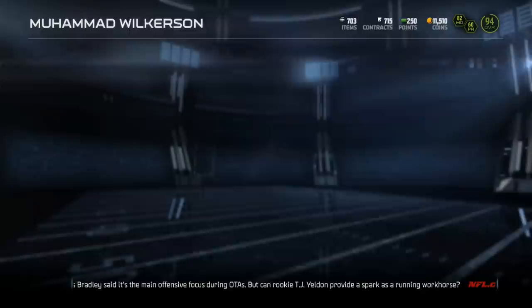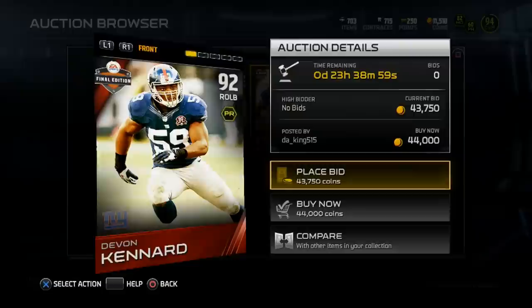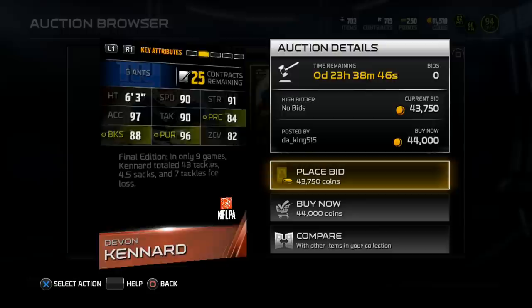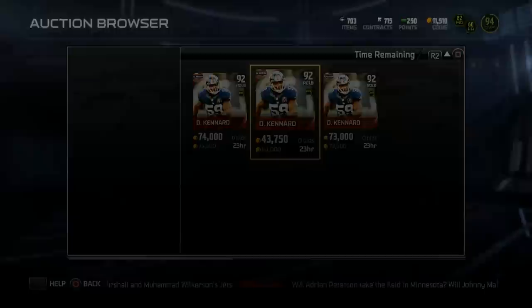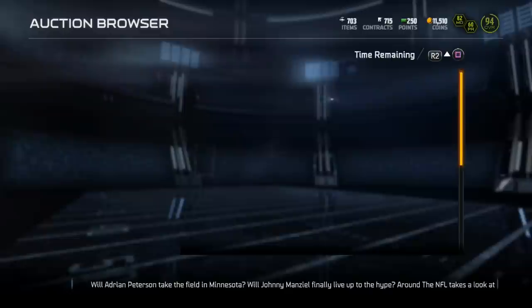For some reason the MUT devs keep giving New York Giants players Final Edition cards — I don't understand why, they don't deserve it, but whatever. The first card is Devin Canard, right outside linebacker, 92 overall, 6 foot 3: 97 acceleration, 88 block shed, 90 speed, 90 tackle, 96 pursuit, 91 strength, 84 play recognition, and 82 zone coverage. He looks like a pretty good pass rusher, though 82 zone coverage is kind of low. He's a 92 overall going for around 44k.